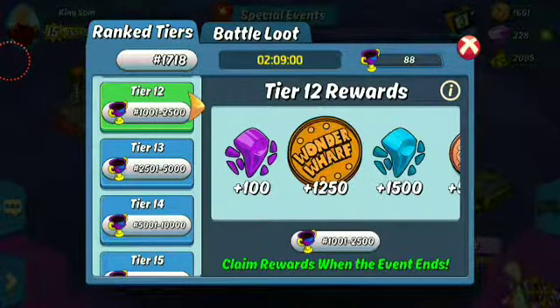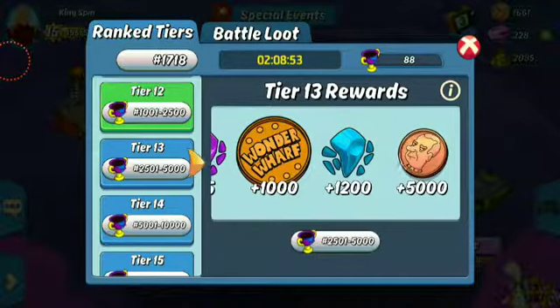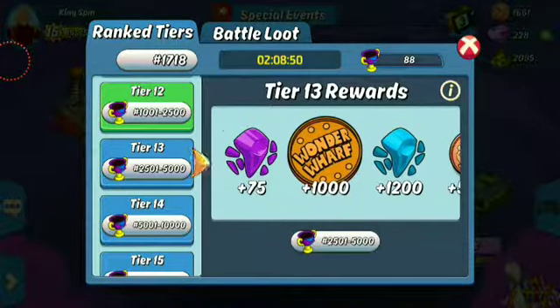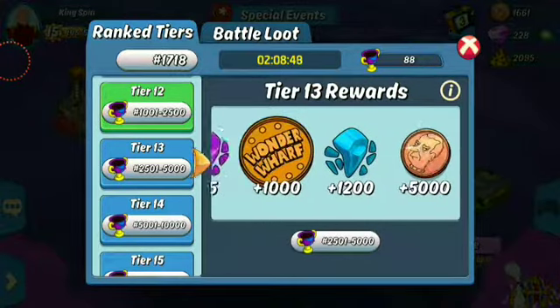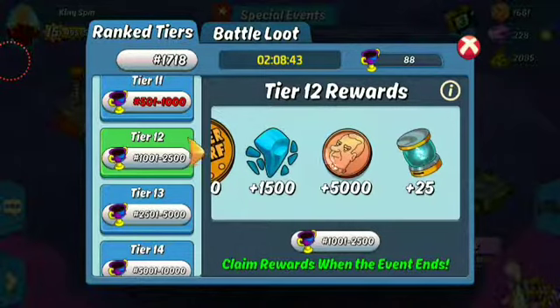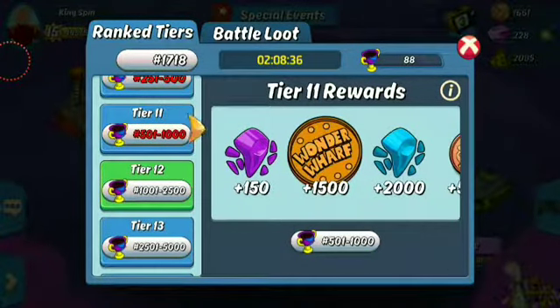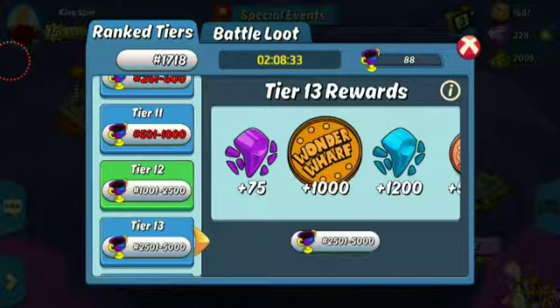To use that one stamina would be to run the risk of losing 25 legend stones, 250 wharf tokens, 300 epic stones, 5 watts. Now that one fight, even if I won it, it wouldn't bring me up to here, but losing it may bring me down to here. So the best idea there is to just waste that one stamina. It sucks, I hate it, I might win, but it's not worth the risk.